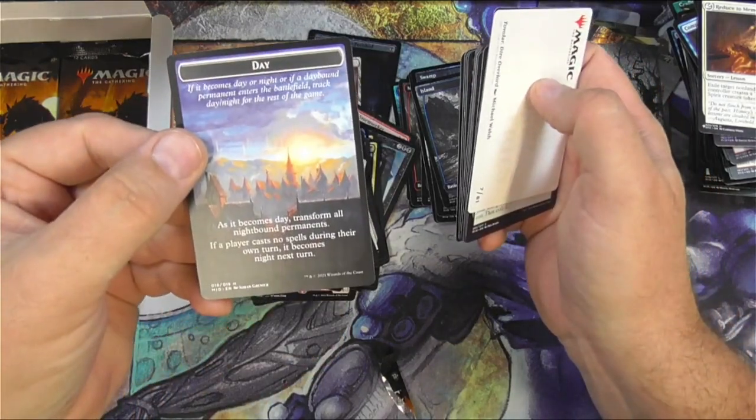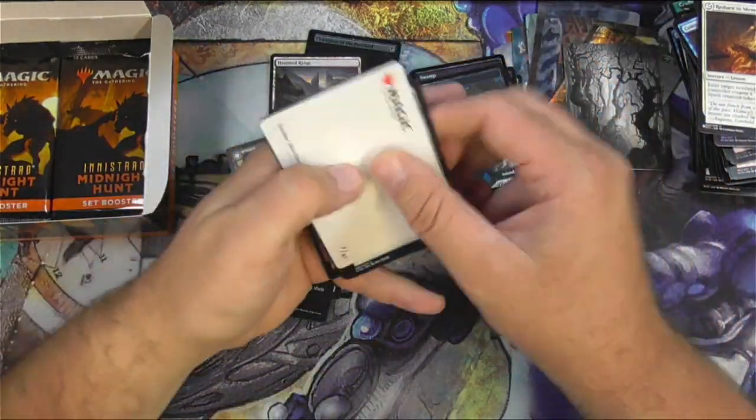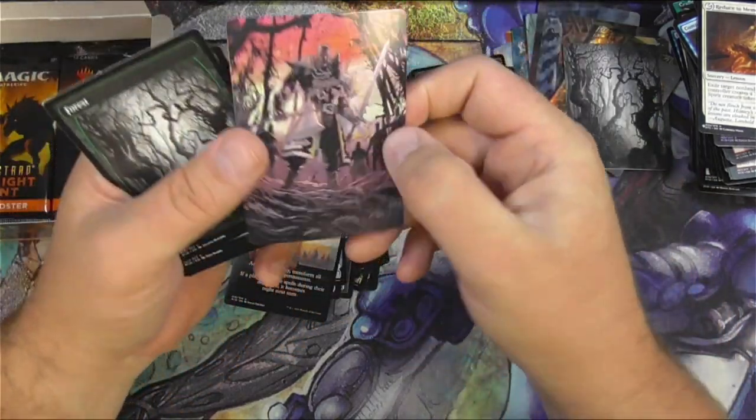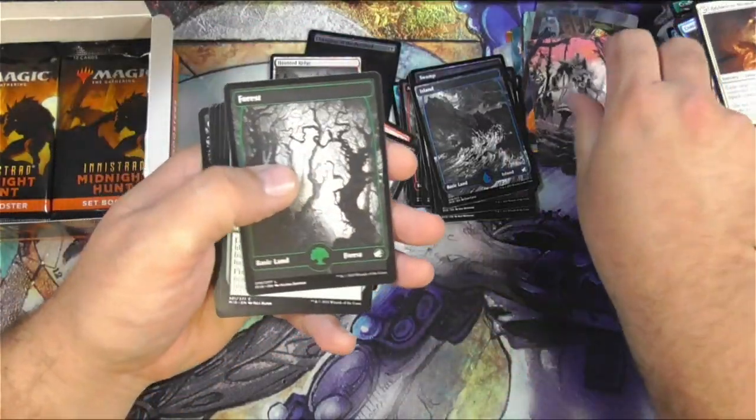All right, I saw it — there's the day and night token. I'm going to scan that and see if it's worth anything at all. We got the showcase Tovalar — that's pretty cool.